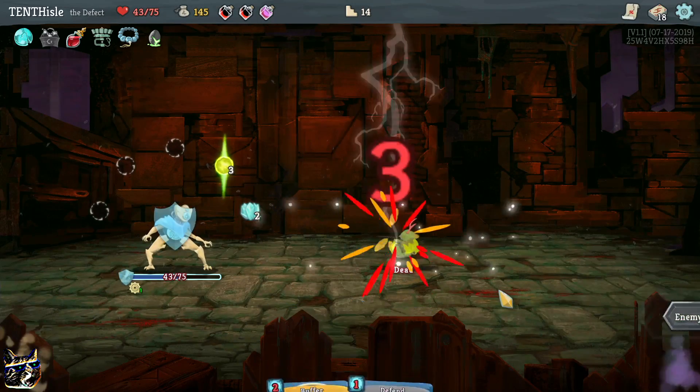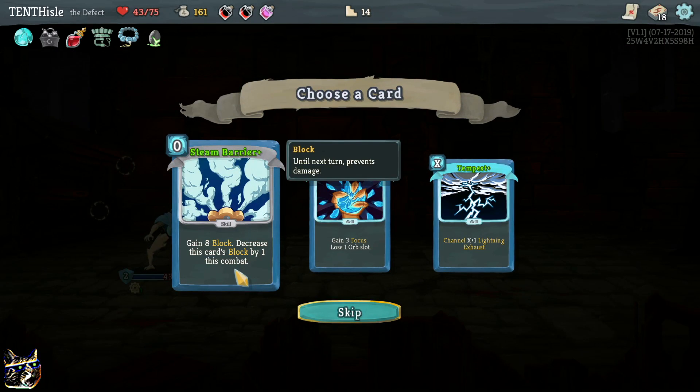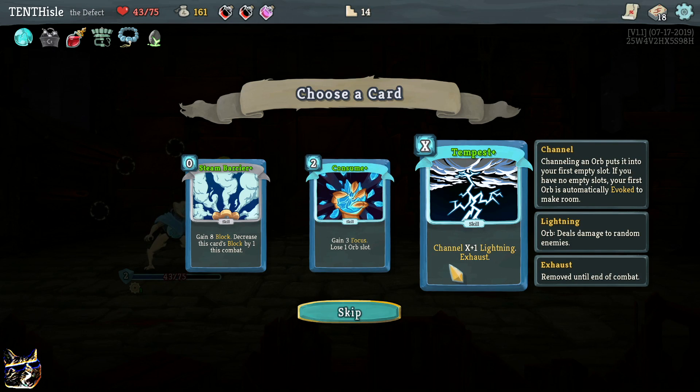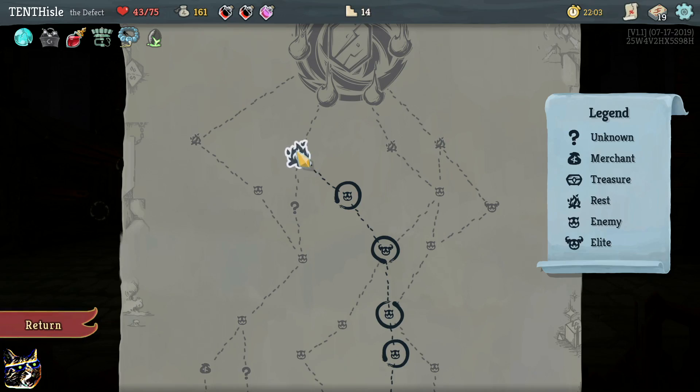Just go for it. Let's go. Gain block, decrease by this card's block. Gain three focus, lose one orb slot. Channel X plus one lightning - I don't understand what that is. Channeling an orb puts it into your first empty slot. If you have no empty slots, your first orb is automatically evoked to make room. I'm kind of curious how that works - sounds cool.